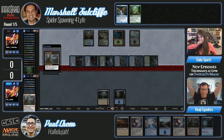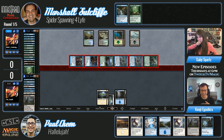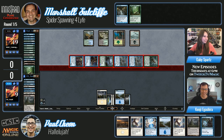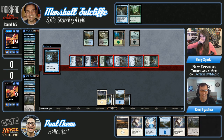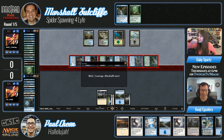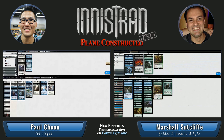One last chance — Hallelujah! He has four Terminus and three Devastation Tide, something around those numbers. How many cards does he have left — like 40? The odds aren't that great. One time lucky Cheon — come on! And it's all for nothing. Marshall and his graveyard critters take game one. One time lucky Cheon — almost never lucky.